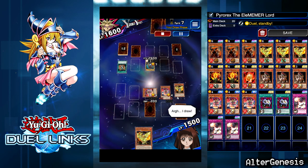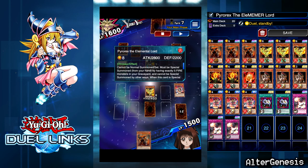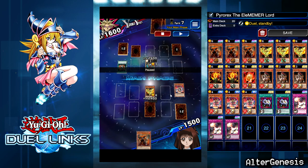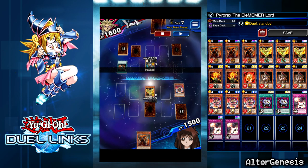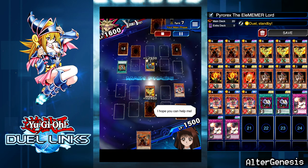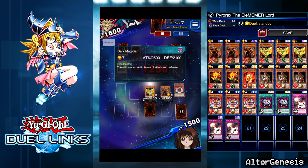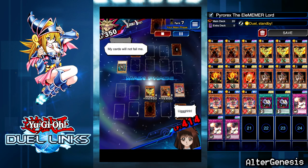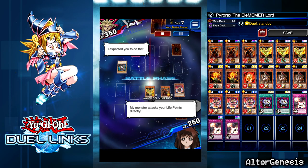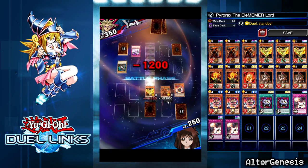The heart of the cards comes through again — I draw Pyro Rex! I have three monsters in the grave, so I tribute summon my two fire monsters for Phoenix — now I have five fire monsters in the grave and I can summon Pyro Rex. I special summon Pyro Rex, I have enough life points to take the destruction of Dark Magician, and I attack directly for the win. It happened to be a Mirror Wall too, so I completely negate its effect and win the game!